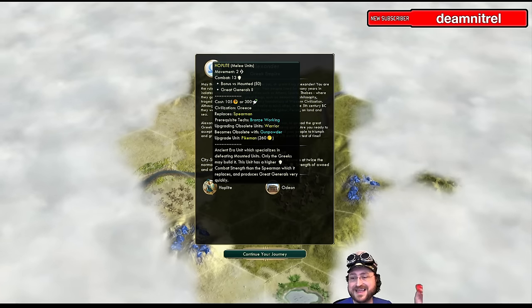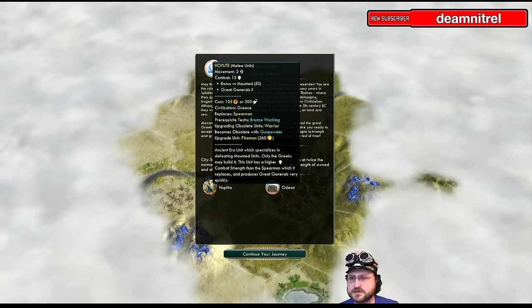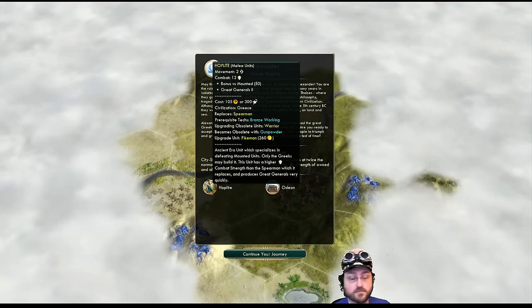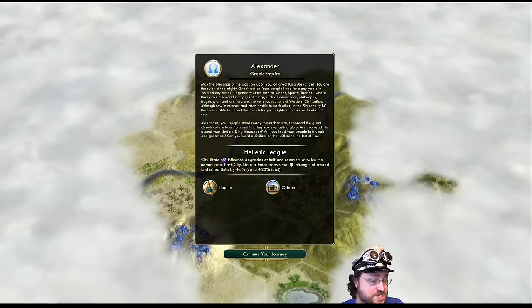We do have the Hoplite unit, which is great. It's an upgraded version of the Spearman — it has a higher combat strength and also generates great generals more, which is nice.